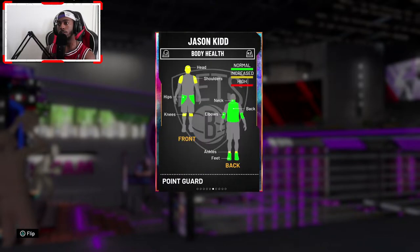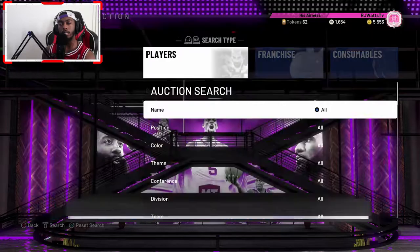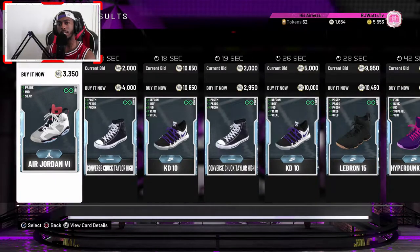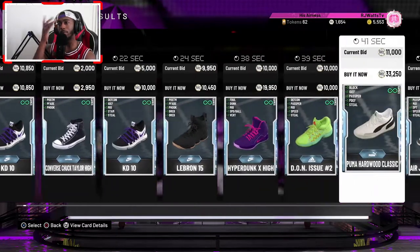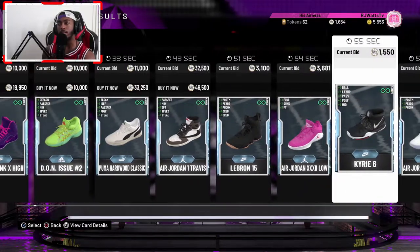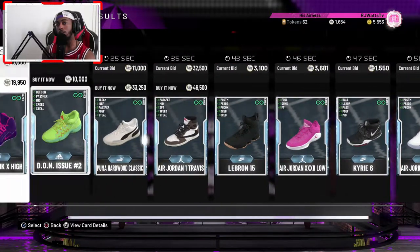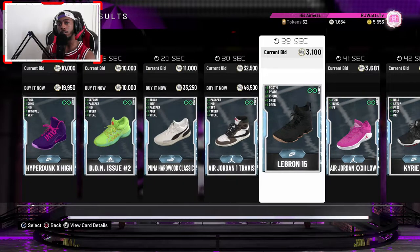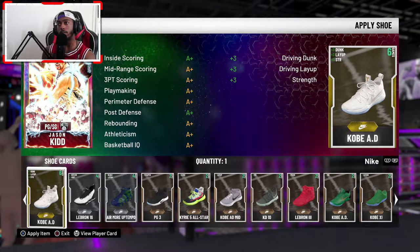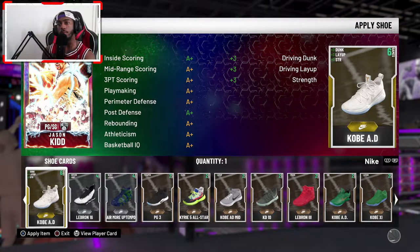The biggest thing — what shoe would I recommend on this Jason Kidd? Looking at his stats, I'd probably go with a ball handling shoe on him. He can shoot the jump shot depending on the coach, and I'm not really worried about defense because I use Greg Popovich as my coach — that's going to take care of defense anyway. He does have an 85 driving dunk, so I'd like to see that go up a bit. Let's throw on a driving dunk shoe and see what that 88 driving dunk can do for him.